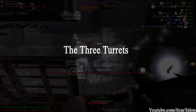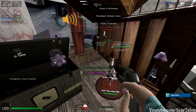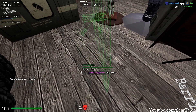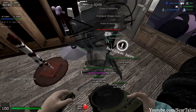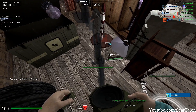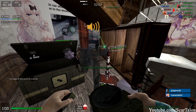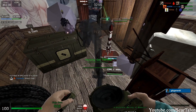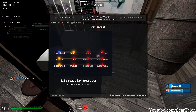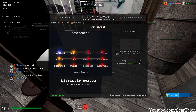The three turrets. First we will start off with the gun turret. The gun turret is exactly what it sounds like — you place it on the ground, feed it ammo, and it will shoot the zombies for you. When you buy a gun turret, you will also need to buy ammo for it as it does not spawn with ammo. There are three variants: the first uses SMG ammo, the second uses rifle ammo, and the third uses buckshot. To change what ammo type the turret uses, go to a remantler while you have the turret equipped and select which one you want to use.